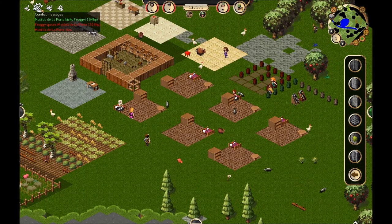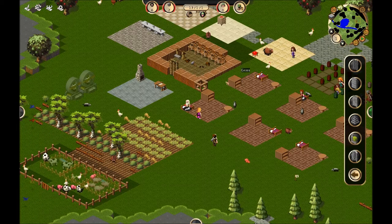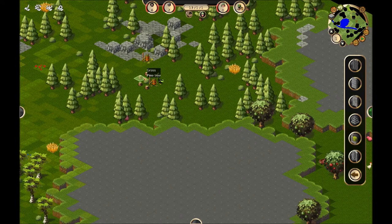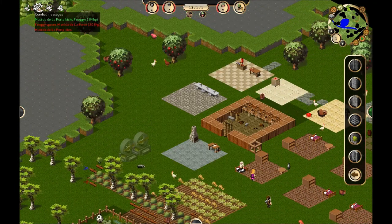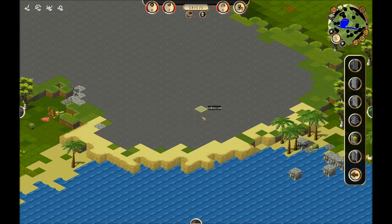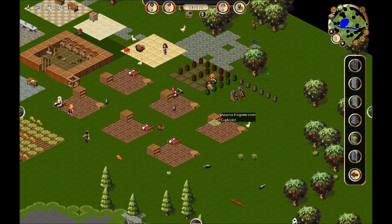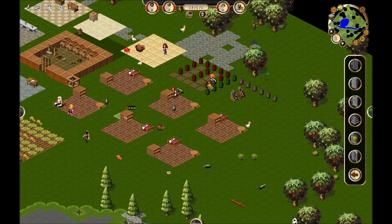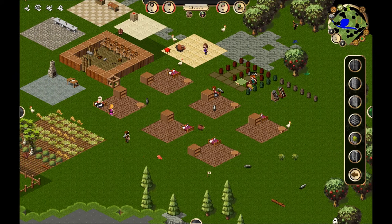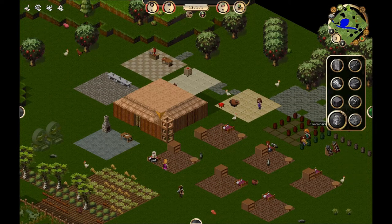And we just lost another civilian — Matilda de la Porte. From your log menu you can click on the person and it'll show you where they died. This is probably the result of raw food barrels — as I mentioned, be very careful with raw food stockpiles. Your people will wander off everywhere to grab food that NPCs have dropped. Most experienced players don't even use these barrels. I just put them down to show they work — I avoid them in a normal game because they get your people killed constantly.